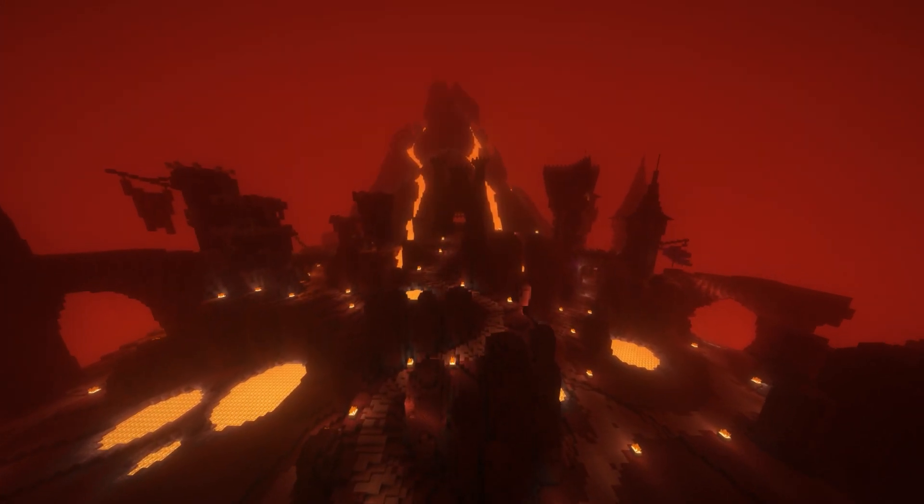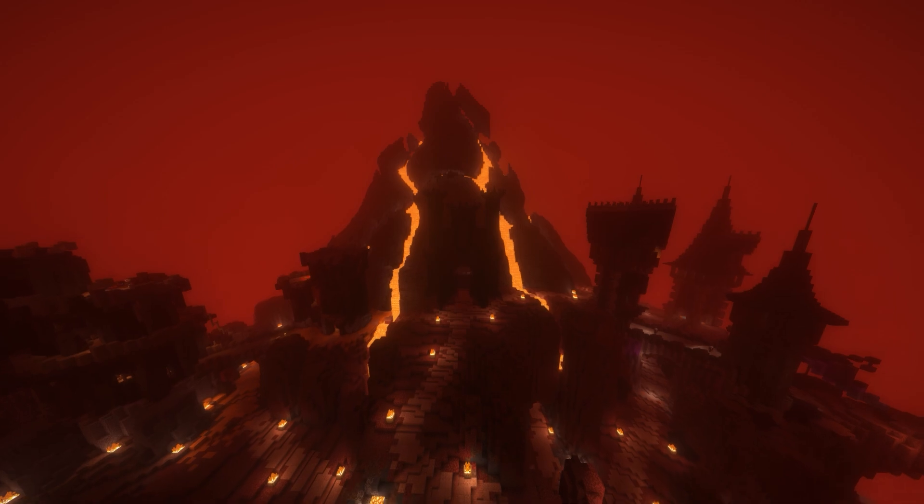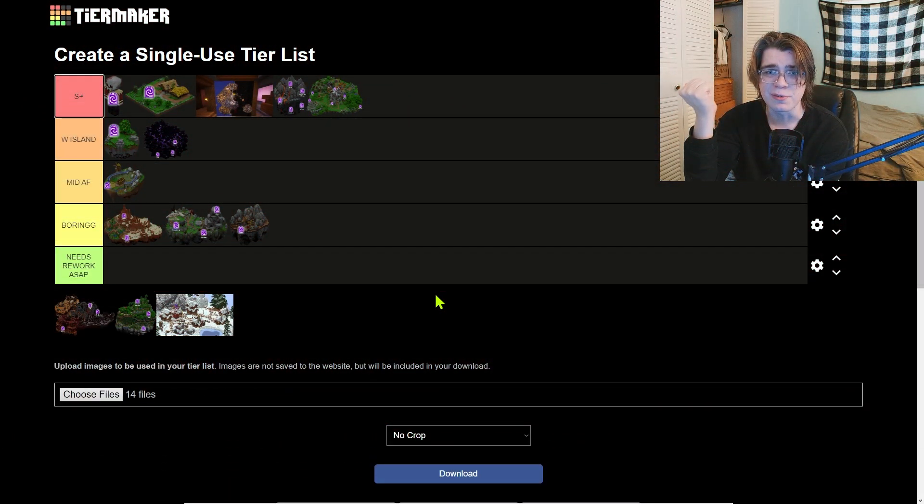Next up we're gonna have the Blazing Fortress. Between the Dojo, the trophy fishing, and Kuudra, the Blazing Fortress might be one of the better islands on Skyblock. But if you're not end game it's really hard to do anything there, and for that I'm gonna put it at W island. I don't think it deserves S plus yet, but hey, it's still a good island.